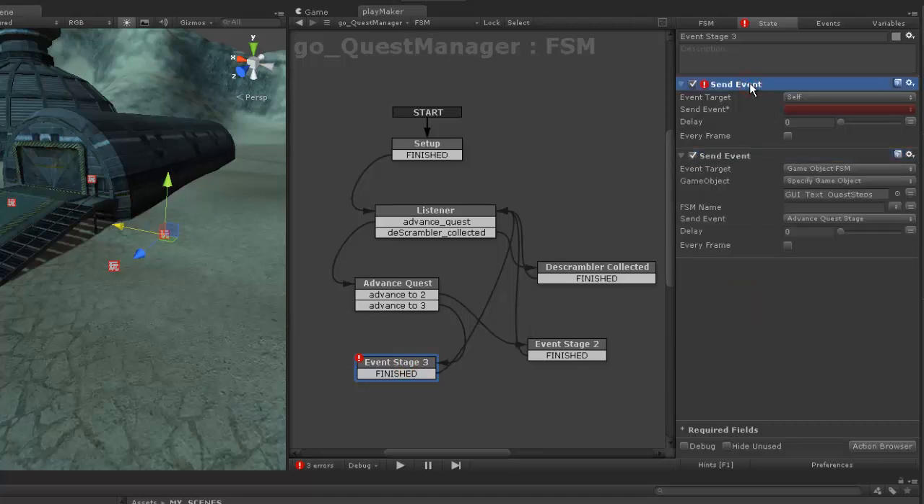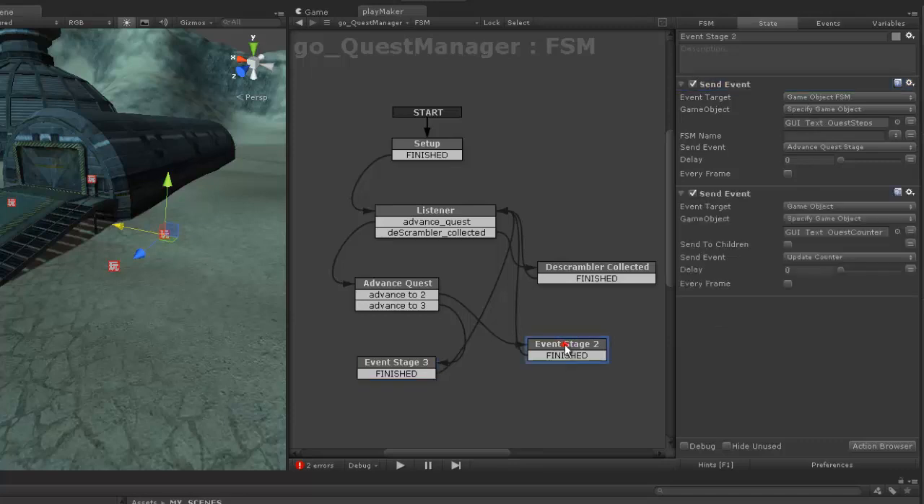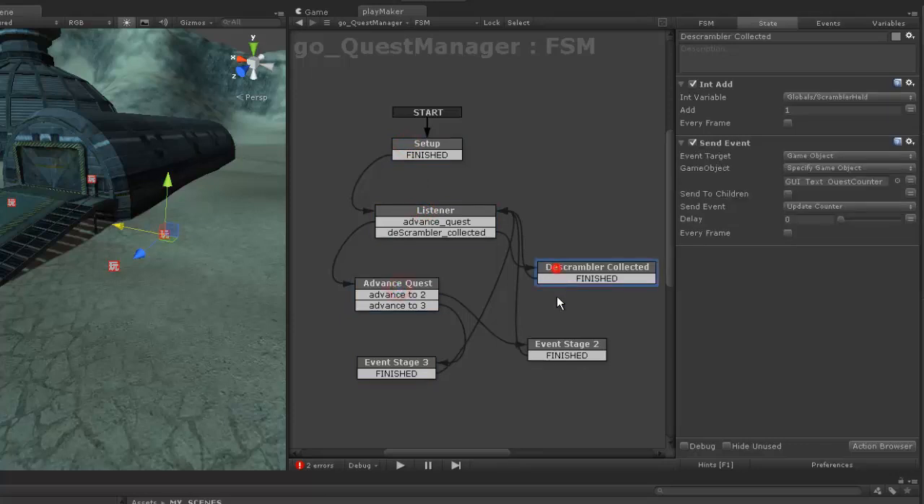I'm going to paste, then delete the old one. I think it's going to be actually the same thing — it's going to advance it one, then advance it two. Okay. GoQuestManager doesn't seem to have any problems.